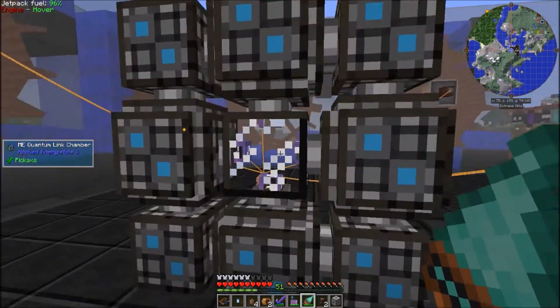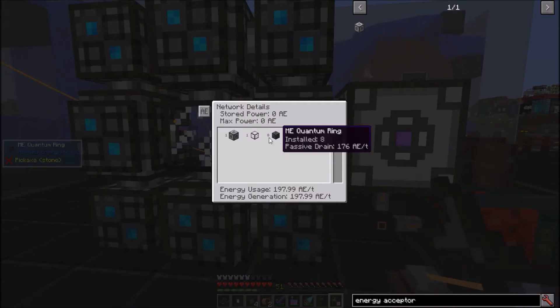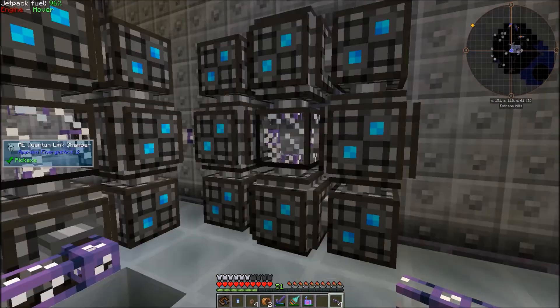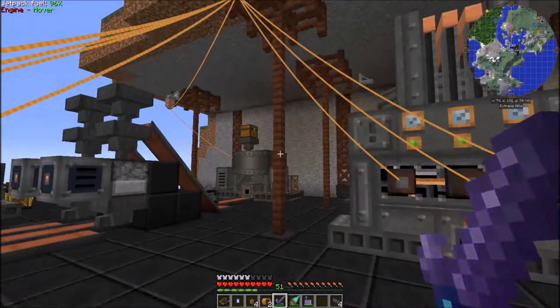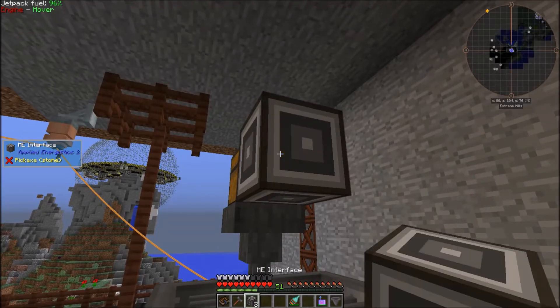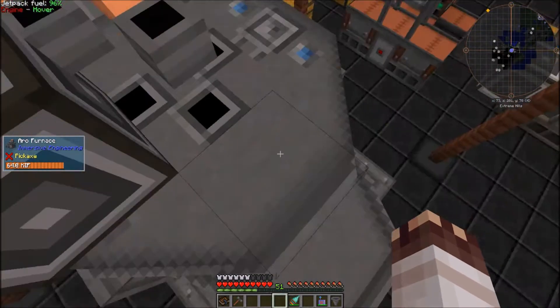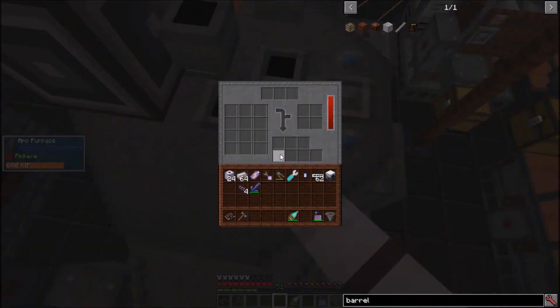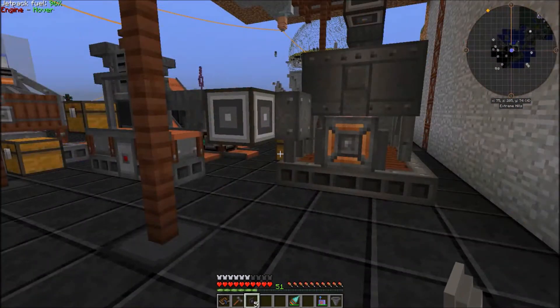I'll set up one Quantum Link Chamber here with its singularity, and give it power with this energy acceptor. A quick check with the network tool tells us that the energy acceptor is working. All we need now is the second tunnel. Now that we have our AE network over here, we've got a lot to automate, including a metal press and an industrial squeezer. I'll place interfaces here, here, here, and here. Note that the left side is for inputs and the right side is for additives. For some reason, there's no way to automatically insert graphite electrodes, which I think is dumb, but let the mod author be the mod author. I'll also need import buses on all of these chests.